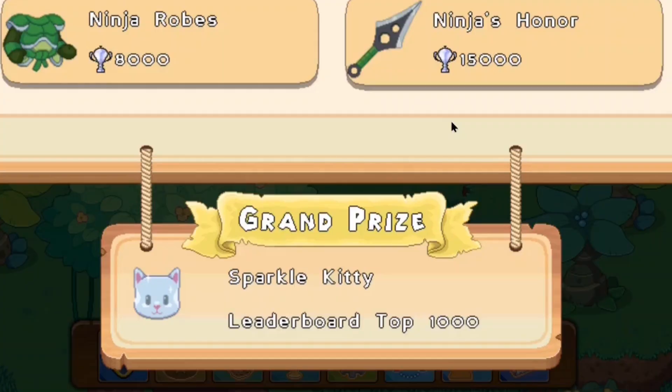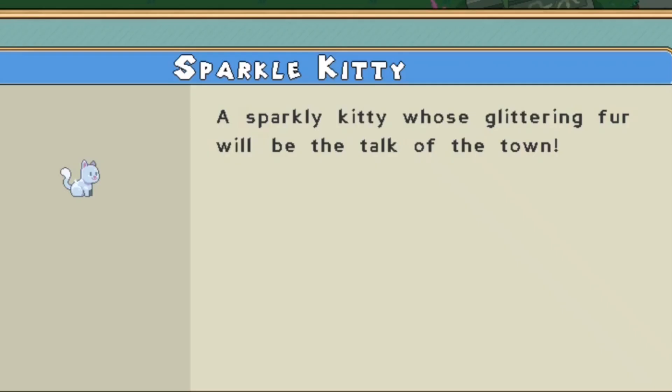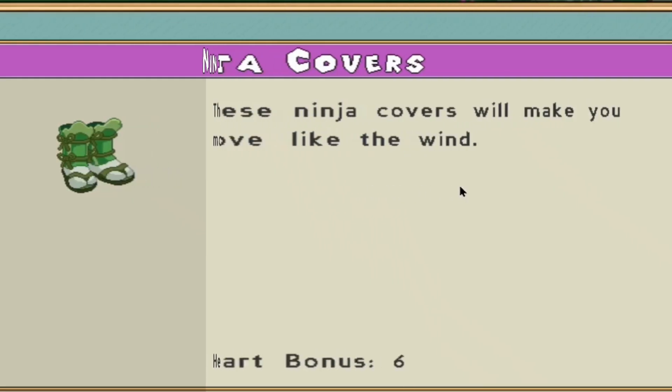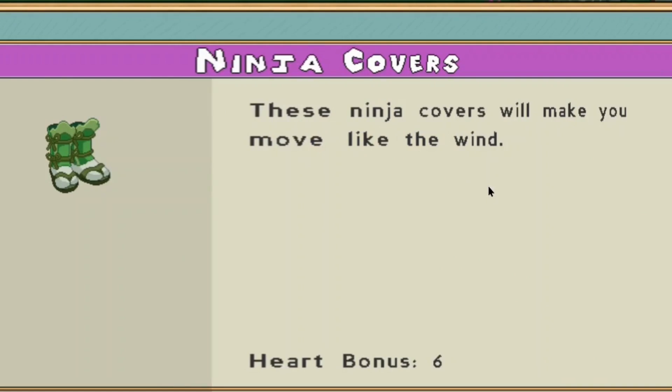Not only that, if you guys are in the top 1,000 players of Prodigy, you guys will even get yourself the sparkling kitty - it is the kitty with sparkles. So let's read the description. Ninja covers - these ninja covers will make you move like the winds.